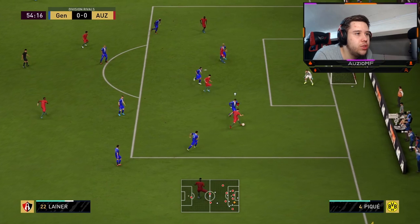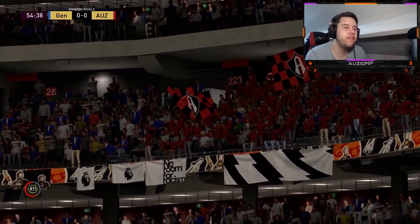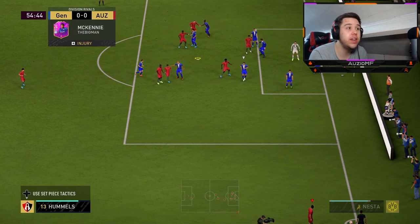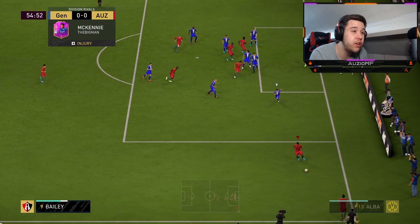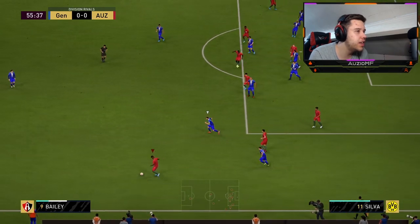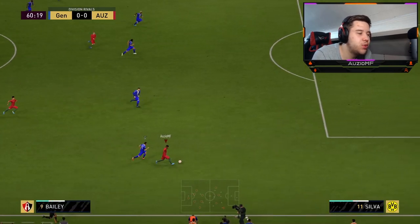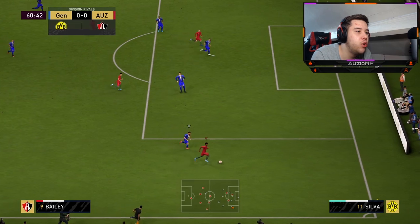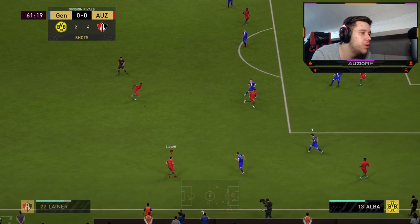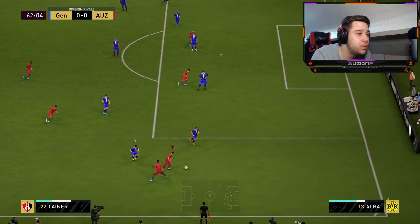A nice little move, pace shot into the space — very unfortunate, the guy did read it. But look how confident I feel with him just going forward. He's always there for a passing option, and I even have him 'stay back while attacking' but he's still very, very high up. That is obviously because of his high/high work rates. I kind of like him in that passing option role. It has to be a perfect through ball — and it is. He is so consistent with those passes. That's something I have missed with Semedo, who is not the greatest consistent player at doing that.